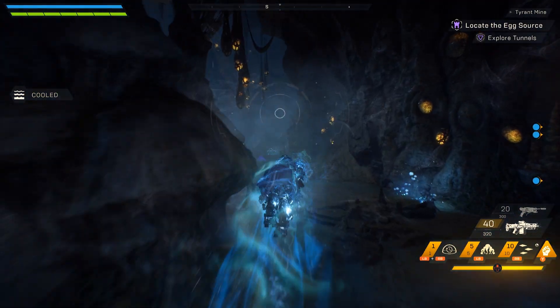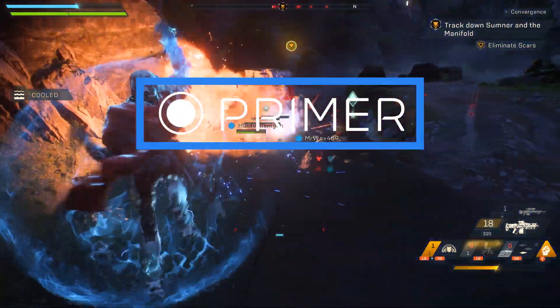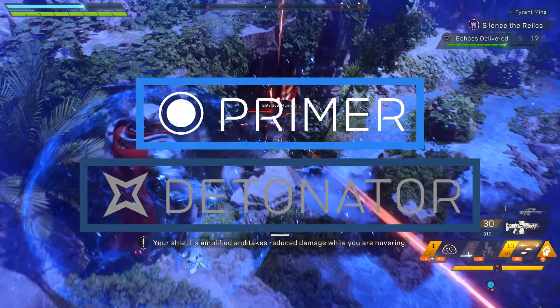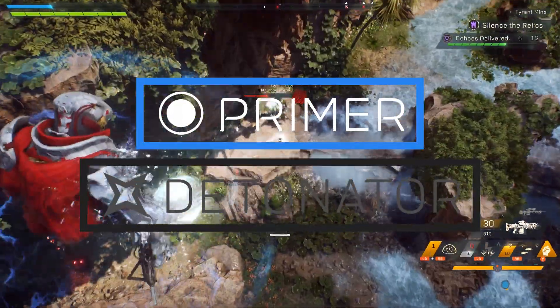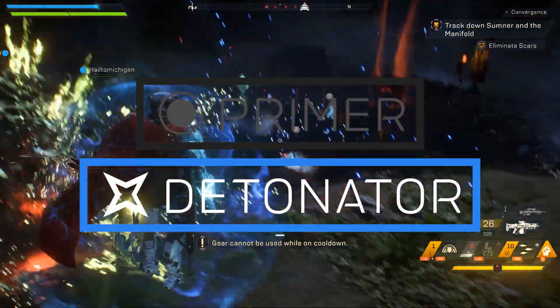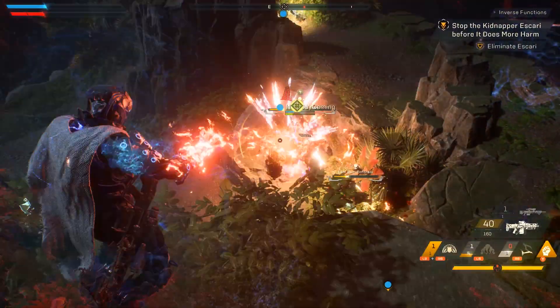Also a quick thing while watching this video, you may see two icons: a circular one, which represents primer abilities, and a starship which represents detonator abilities. Primers add elemental effects to enemies and prime them for comboing. Detonators combo off primed enemies and cause a special effect. If an ability has neither, then that is a pure damage ability.